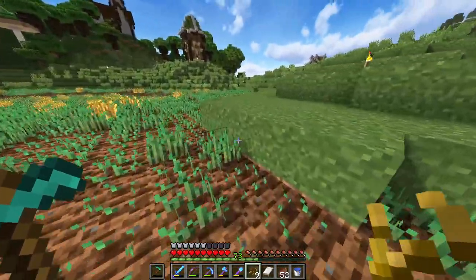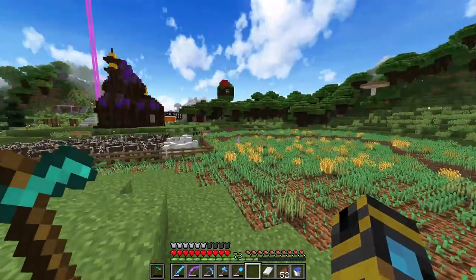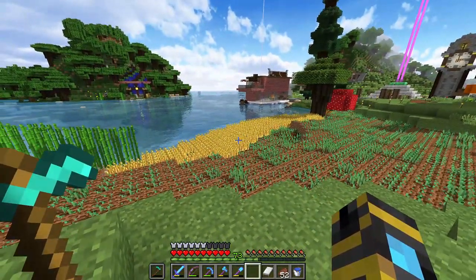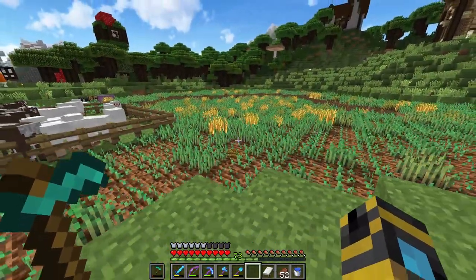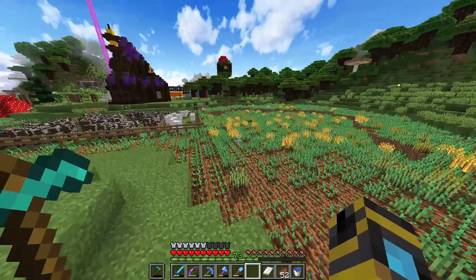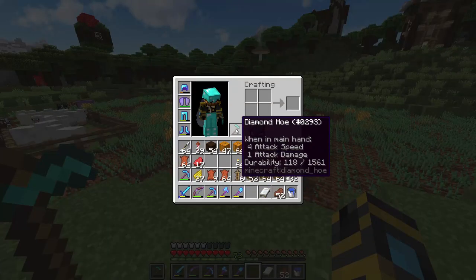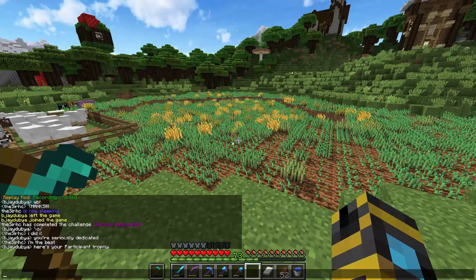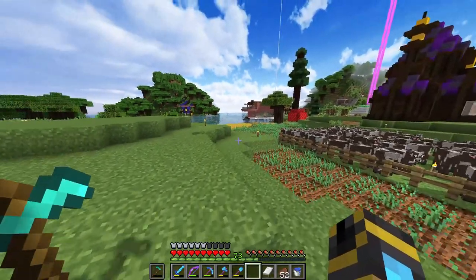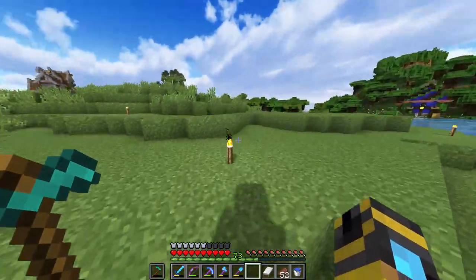I've planted all of the seeds that I have — every single last one of them. It looks pretty terrible right now, but once it grows up, it's going to look beautiful. That beautiful golden yellow of my custom texture pack because the vanilla wheat looks pretty awful. I went through almost two diamond hoes already. In fact, I got an achievement: 'Serious Dedication' — completely use up a diamond hoe and then reevaluate your life choices.